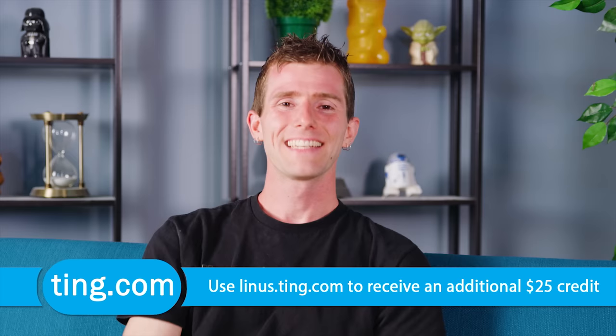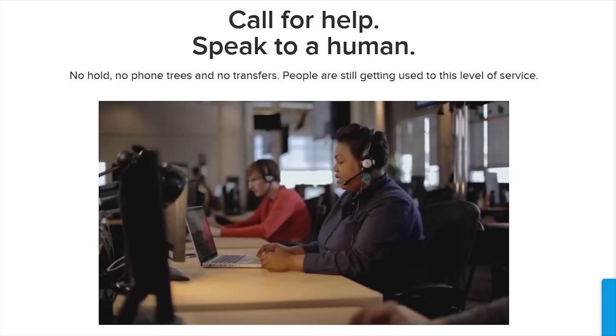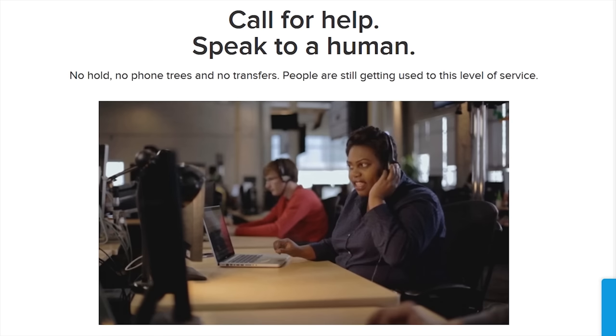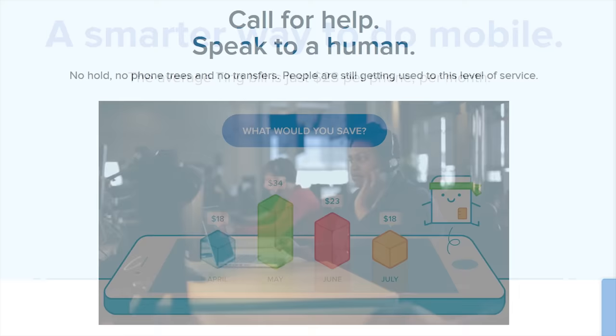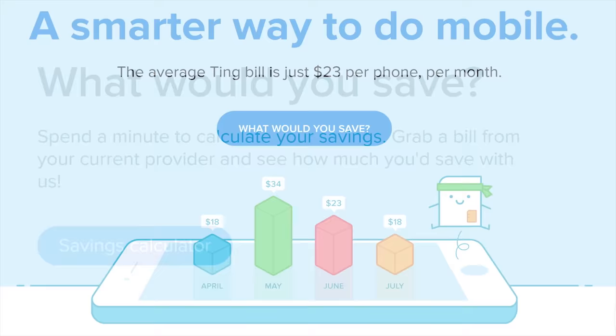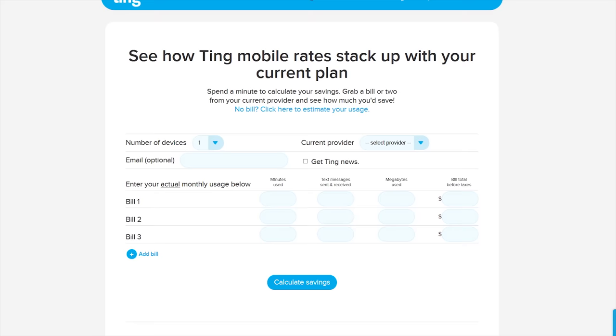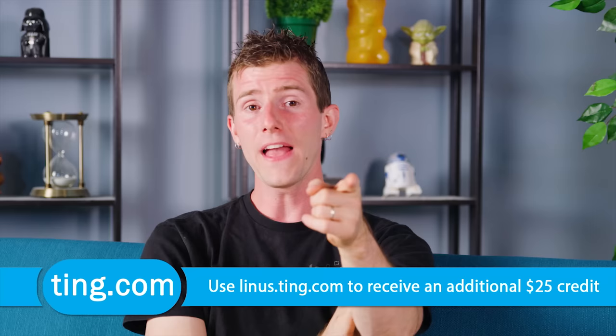Ting is the mobile carrier that's focused on saving you money without compromising on customer satisfaction. You only pay for what you use, with the average Ting bill being only about $23 a month per device. If you have to call Ting, you will not speak to a robot — you get put through directly to an actual person. If you're stuck in a contract and switch to Ting, they'll cover 25% of your cancellation fee up to $75. Data's now just $10 a gig beyond the first gig. Head over to linus.ting.com, linked below, to try out their savings calculator. When you sign up at our link, you'll get $25 in service credit or towards a new device.